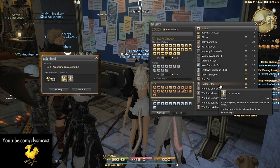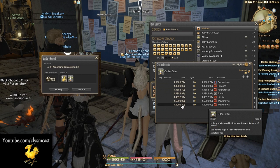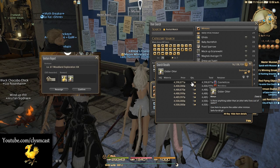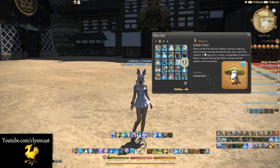It currently sells on average for around 4–5 million Gil on the market board, so if you happen to have a ton of spare change you could simply buy it if you don't want to go through the effort of levelling your retainers.